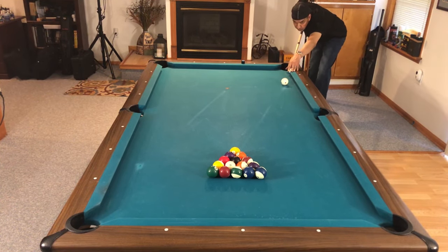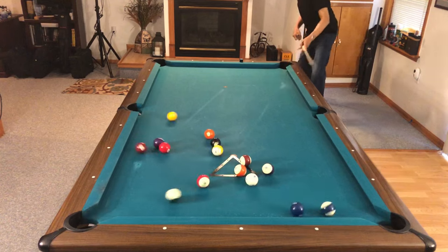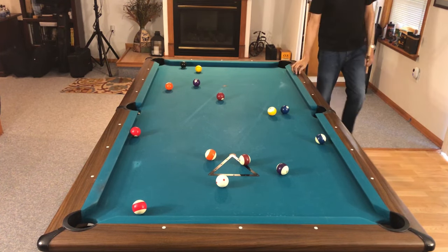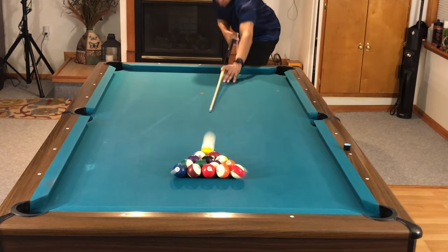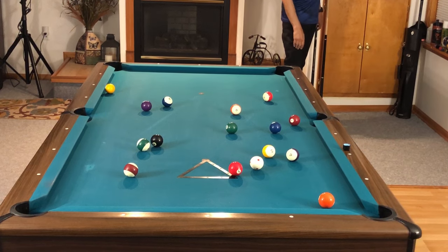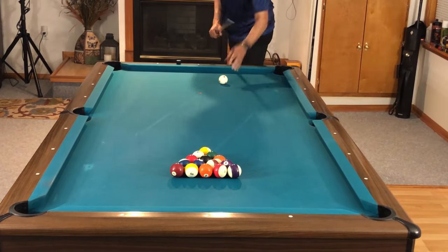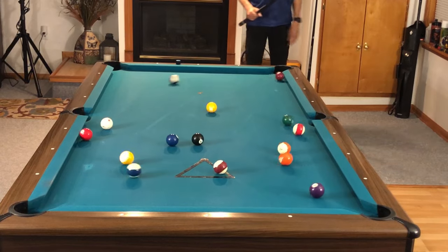Once you've won the lag, we can talk about breaking. There are basically two breaks in eight ball. One involves playing the second ball, and if you've seen my video on pattern racking, you learned how to send all the low balls to one end and all the high balls to the other. In most cases, you're going to use a relatively head-on break, spreading the balls out across the table, and then decide whether to take high or low balls.